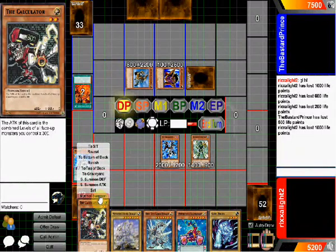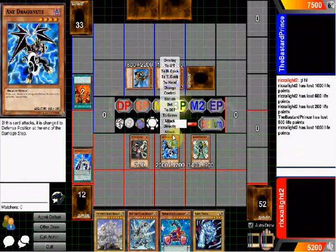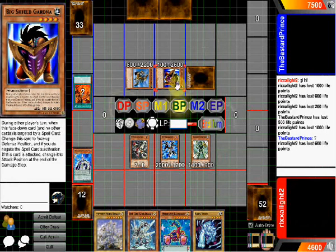And then I'm going to summon this, enter the battle phase, going to attack this — which means I'll lose 600. That goes into attack. Come on — it now changes into attack. It even says so: if this card has attacked, changes to attack position at the end of the damage step, not the phase.